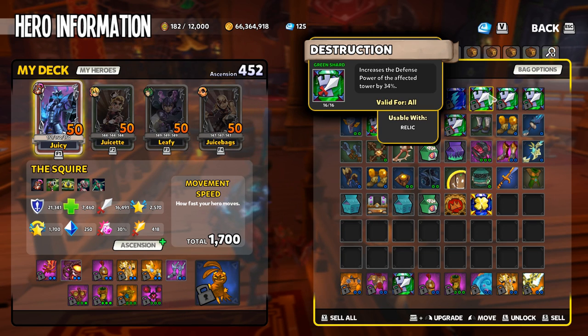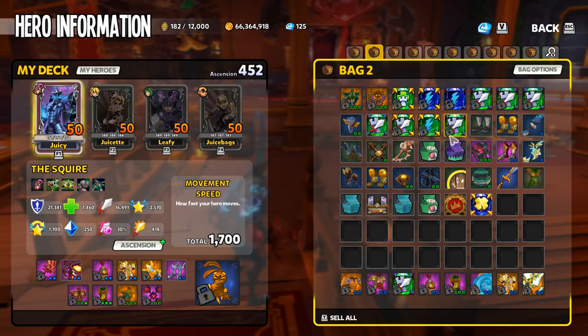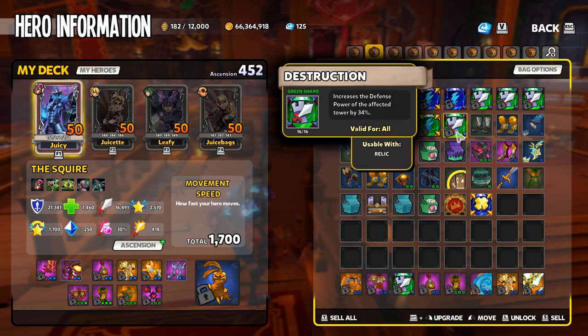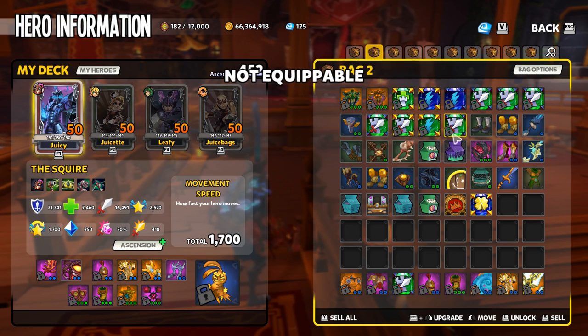Where a lot of people are getting confused is that, like most items, to equip them you would just right-click. But if you right-click on a shard, it's going to give you a 'not equippable' message that pops up, and I believe that's confusing a lot of people.